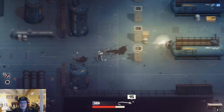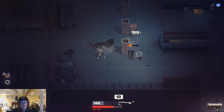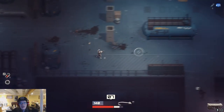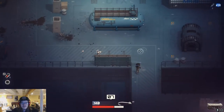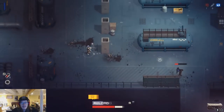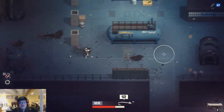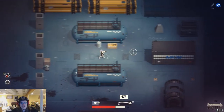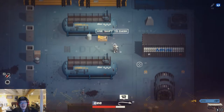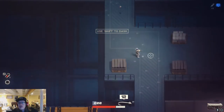You dump the entire magazine if you reload early, so keep that in mind. There's an ammunition crate you just walk up to and sit next to in order to get ammunition out of it.